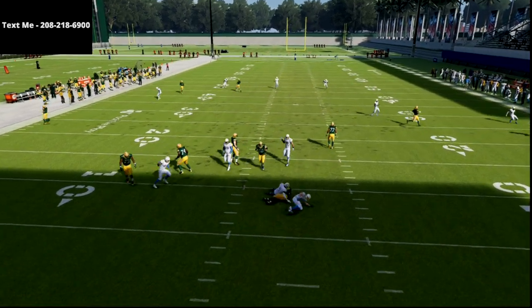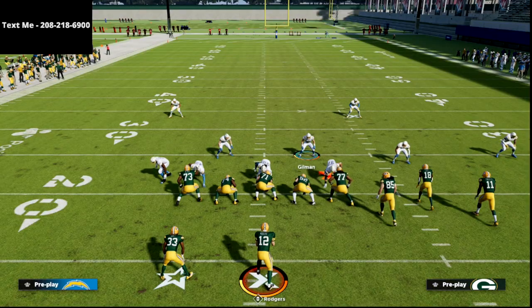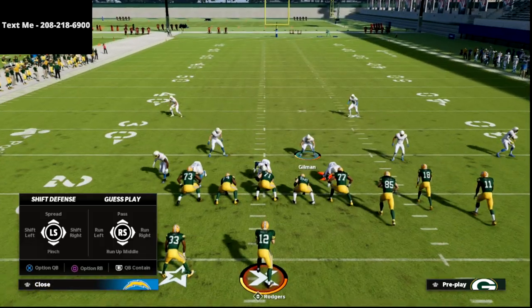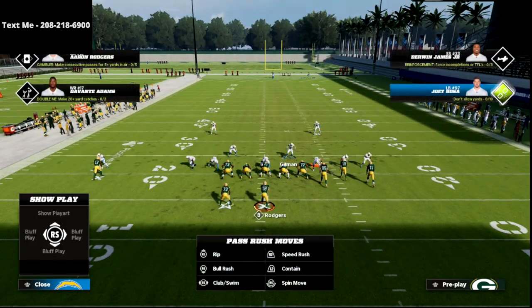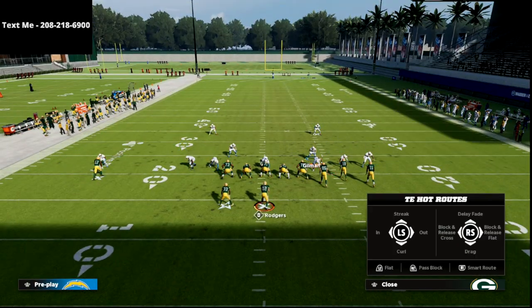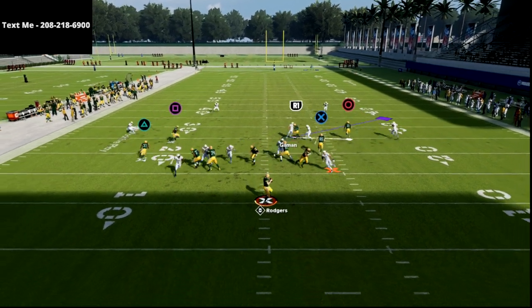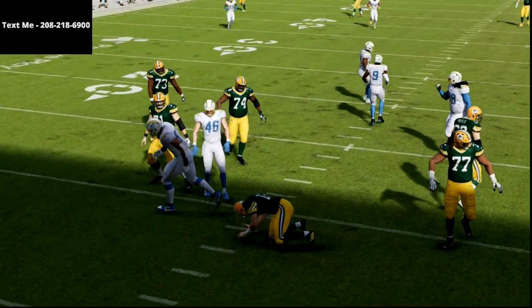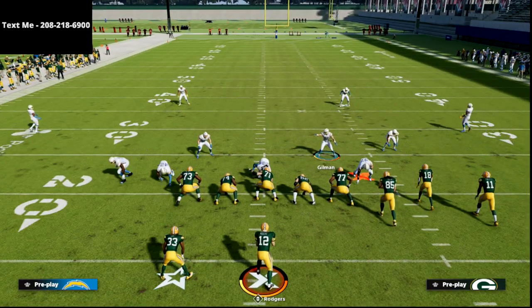What I like to do with my user is essentially run at the center, hit the X button, and then bail into coverage. As you can see, we're going to get double pressure at the quarterback. The beauty of this blitz is not just that it's a good five-man pressure against gun bunch if they send five out — it's actually a really good pressure if they block a delay fade.